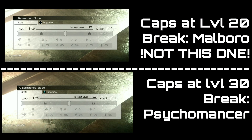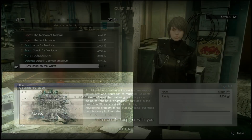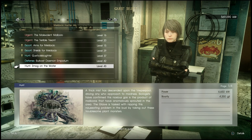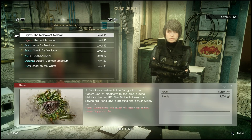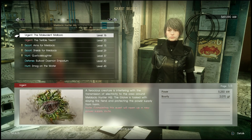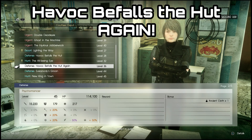So what we're going to be looking for is the Besmirched Blade. Now there's two variations of this and it drops off two different enemies. The first one caps its level at level 20 — that's how you will know it's the one you do not want. This Besmirched Blade drops off Malboros in Malboro Quests. The one I found it in most frequently — I actually got two of them in one run — was off Smog on the Water.